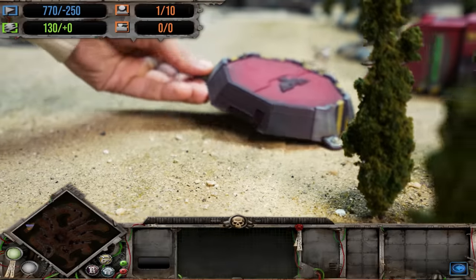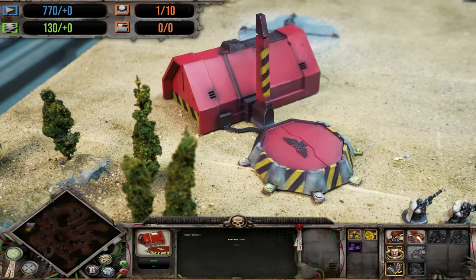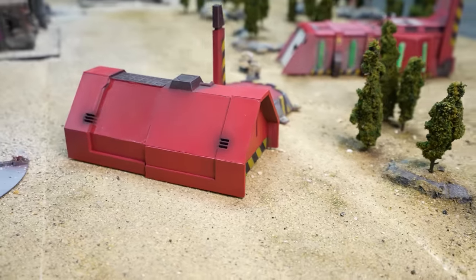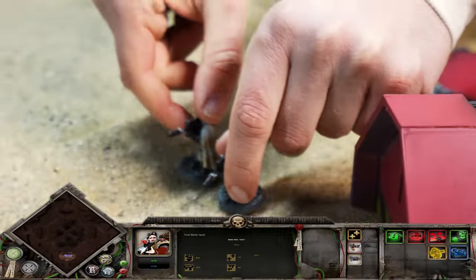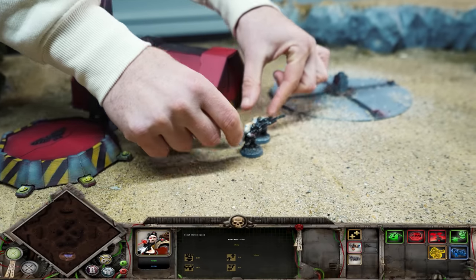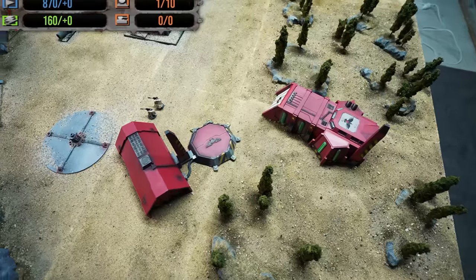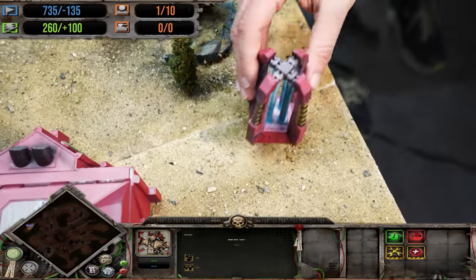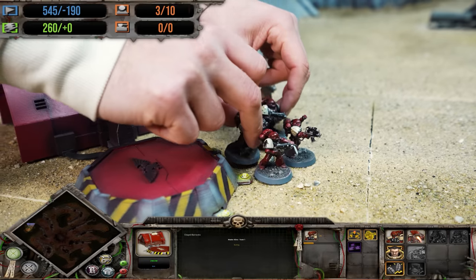Each turn, a player may perform one build action in each zone they control. Locky's first building to join the mighty imperial outpost is the chapel barracks, which costs 250 requisition and will allow the Blood Ravens to access their most vital military units. Each turn, a building can add one action to its action queue, and some actions take several turns to resolve. A scout squad build order resolves immediately and the unit may act as normal the turn it arrives.